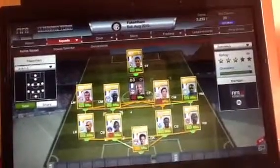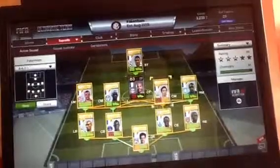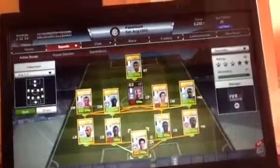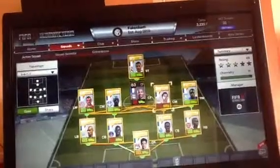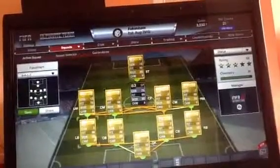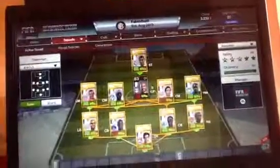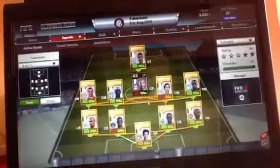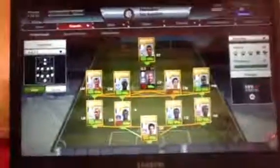That is the team. Obviously if you can get Nasri in centre mid, and Sako and Lloris in the right positions, they'd get 100 chemistry. Pretty much most players are on 9 chem anyway — Sako is in the wrong formation but still gets 8 chem. I hope you have enjoyed this squad builder. I will see you with the next one — bye!